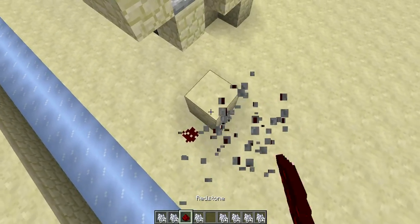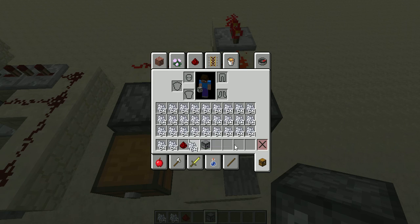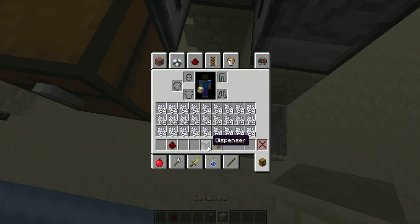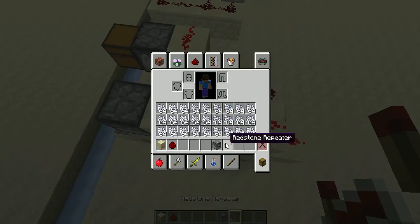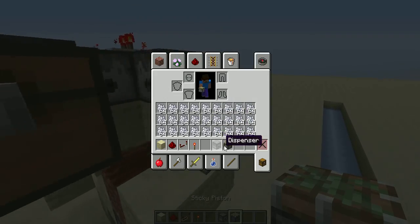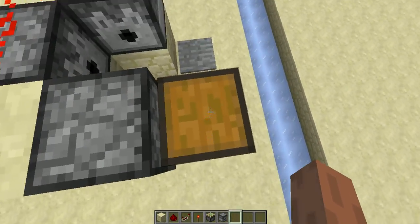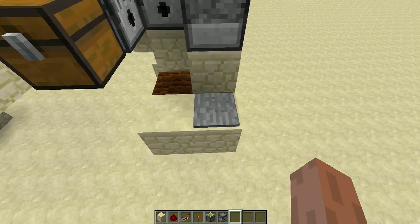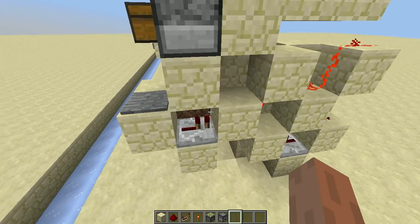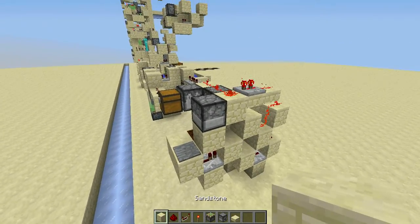Okay, we've gotten enough bone meal. Now we need some dispensers — actually we only need three. And of course we need redstone, a repeater, a torch, and this time we only need one sticky piston. These four things — the chest, the blocks, and the pressure plate — are optional. You can actually just place the lever anywhere.